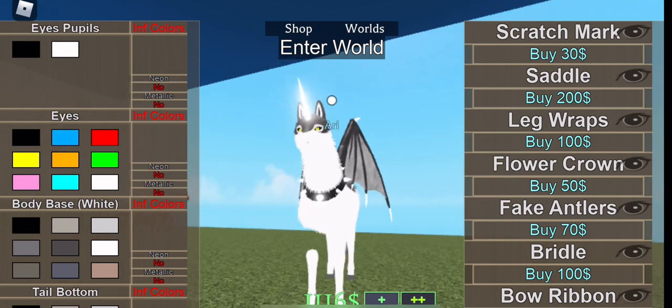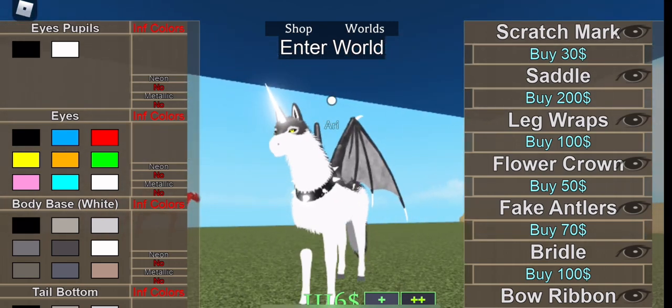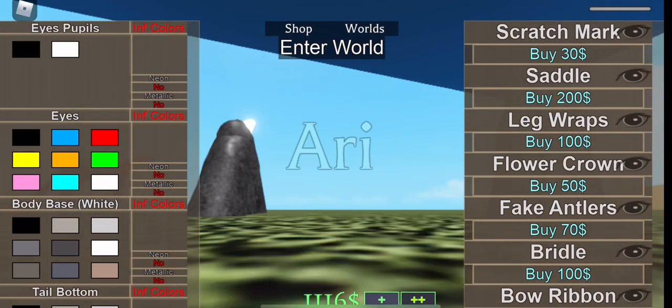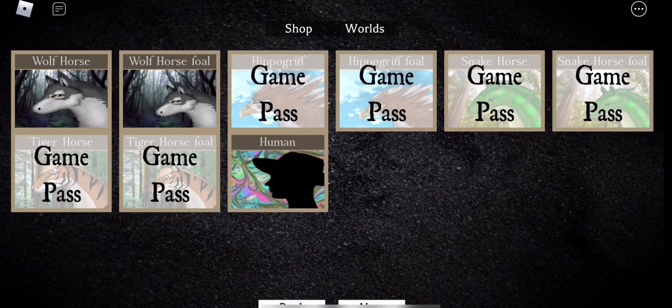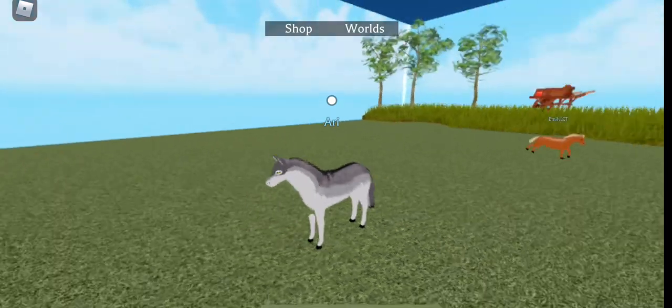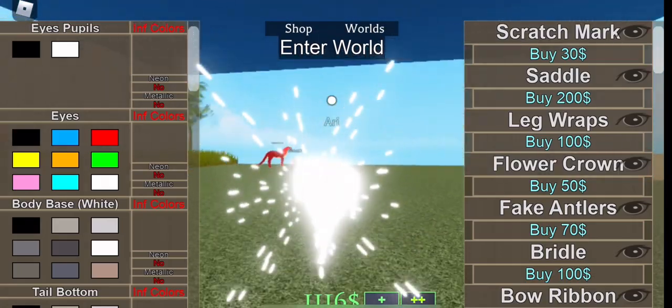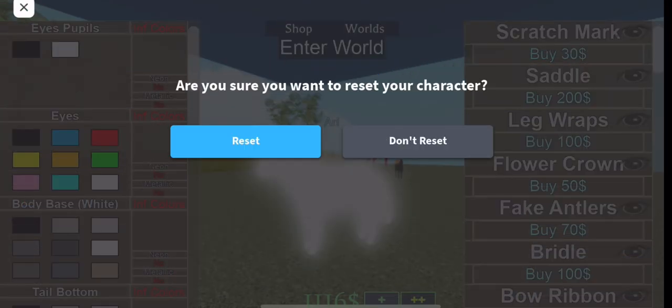The horse is now broken and has no leg — that's weird. Let me check if the child horse has it. Nope, they all don't have legs.